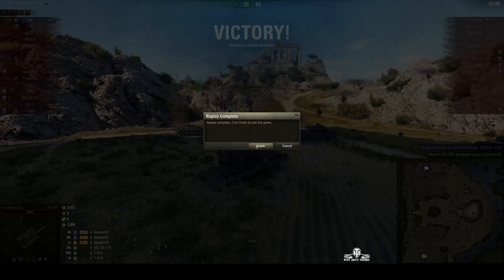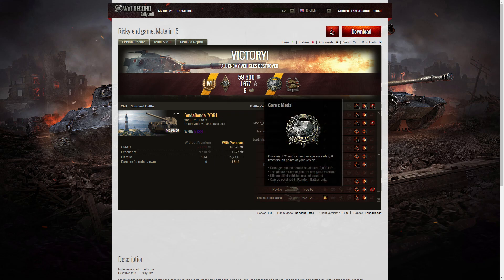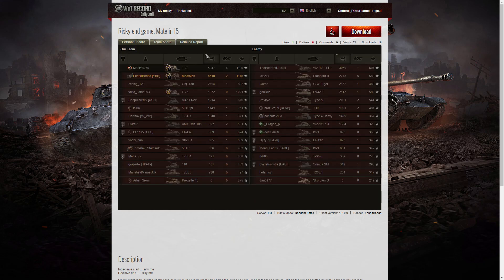Let's have a look at the end of battle stats. It's an Ace Tanker for Fender Bender in the M53/M55! He picked up a Bruiser medal for getting at least 5 critical hits — he got 18. A Gause medal for doing more damage than 10 times the hit points of his own vehicle. A Confederate medal for hitting more of the enemy than anyone else, with at least 6 tanks subsequently taken out by teammates. His WN8 for the game was 5,739 — super unicum and some more. The T30 got highest damage at 5,247 with a High Caliber and top gun for six kills. Fender Bender came second at 4,518 total damage.